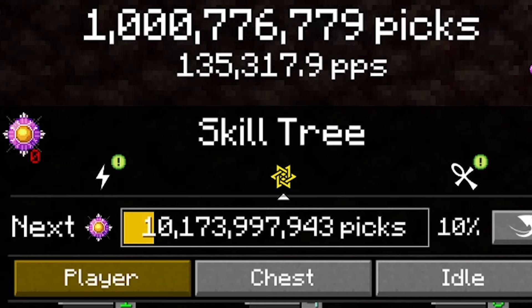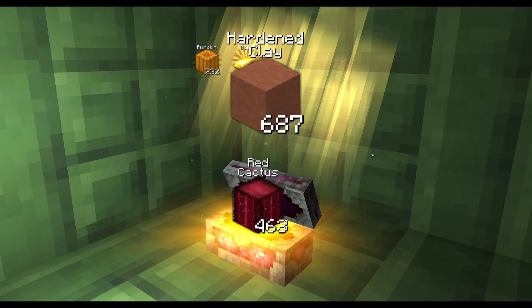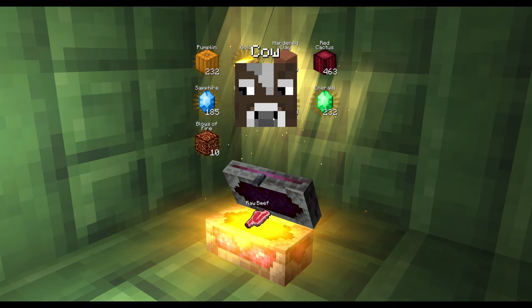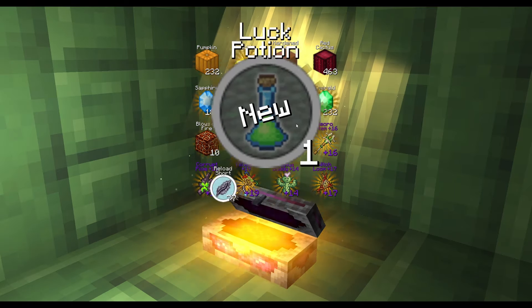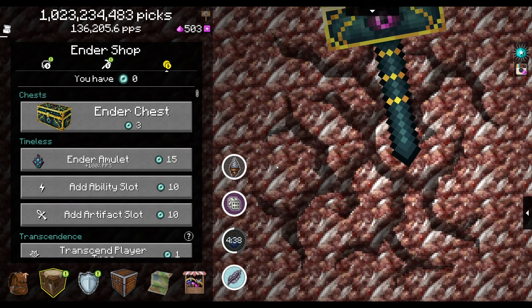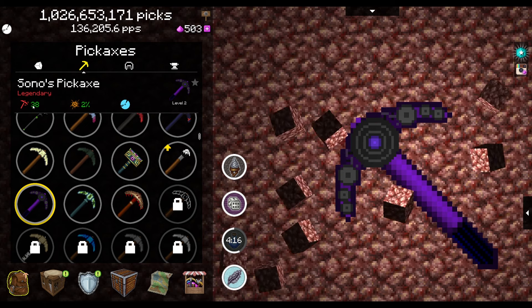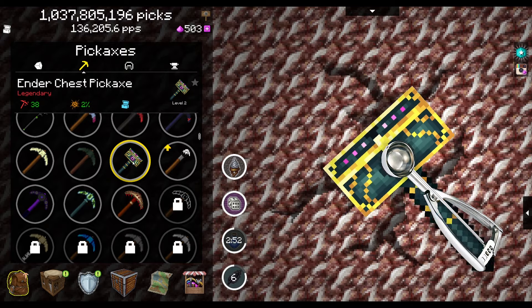We're back down to about a billion picks in total. Well, at the very least we get a pink chest — so pumpkins, gold, hardened clay, red cactus, sapphires, blows of fire, raw beef, a necro totem, a whole bunch of purple items, and a luck potion. Lots of good items from a single chest. But I'm mostly interested in that pickaxe. This is Sono's pickaxe — another legendary, the same strength as the last two ender ones, and its power is to play music and break blocks. No thanks; I want to go back to collecting eyes.